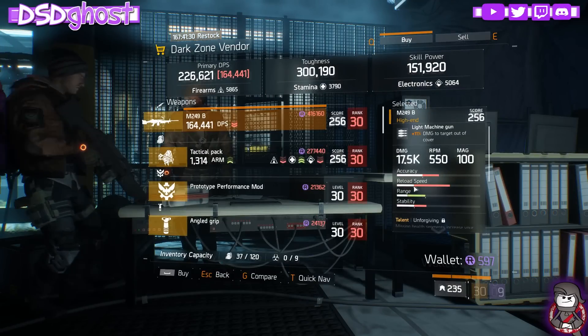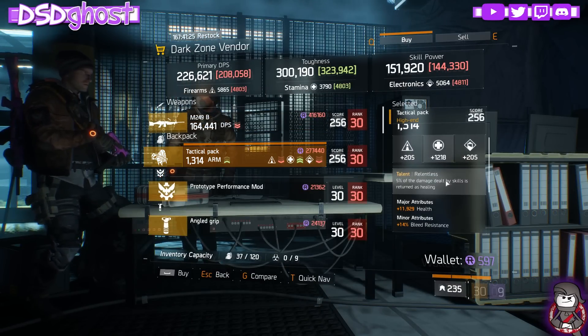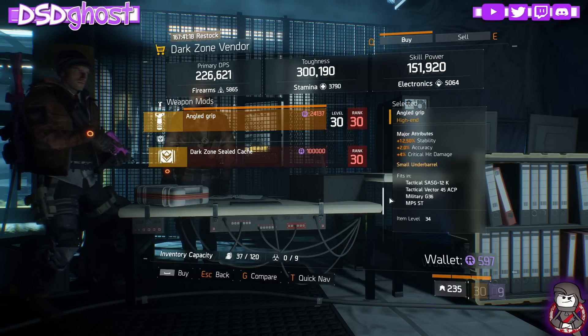Fifth Ave Dark Zone Vendor. We have an M249, Unforgiving, Skilled, Meticulous. Relentless Backpack, Health, Bleed. Performance Mod with First Aid, Ally Heal. And a Grip with Stability, Accuracy, and Crit Damage.